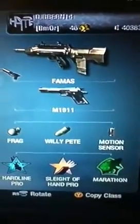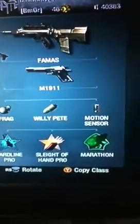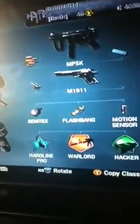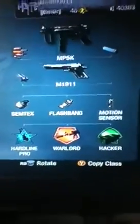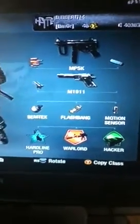This is my noob tubing class. I have a noob tube on a FAMAS and just a single M1911. I have Frag, Willy Pete, motion sensor, Hardline, Slight of Hand Pro, and Marathon. My MP5K has Rapid Fire and Suppressor, dual-wielded M1911s, and perks are the same. I have Rapid Fire because I run into too many situations where I can't knife, so I put Rapid Fire on it.